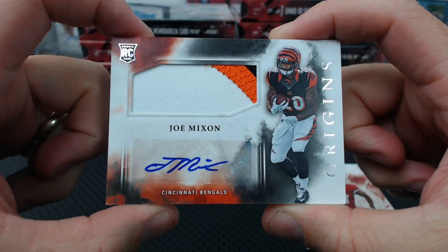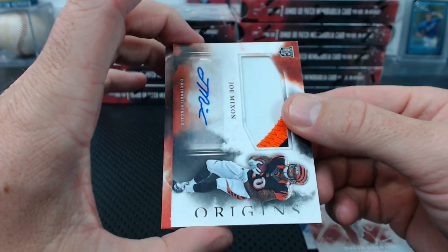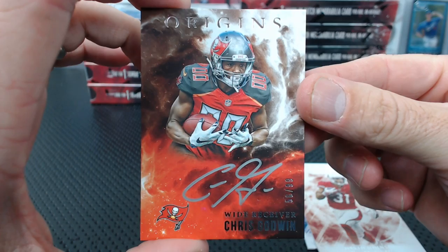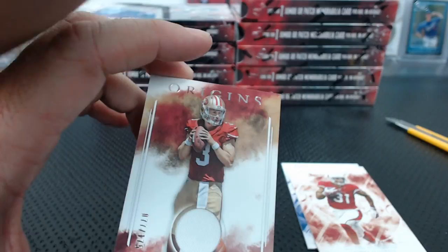And another one — Chris Godwin this time. Man, we got a lot of Tampa Bay in this one. Silver Inc Pink to 99 — awesome color swirls. He's in the middle of a nebula, he's so nebulous. CJ Beathard to 175 for the Niners.